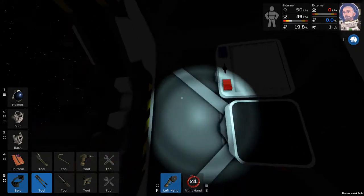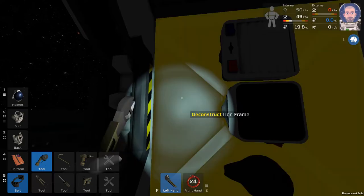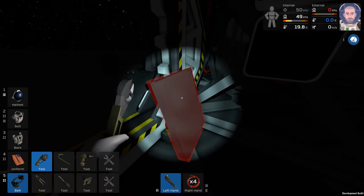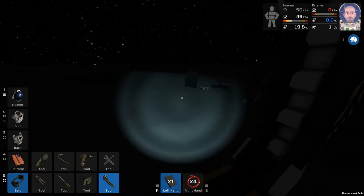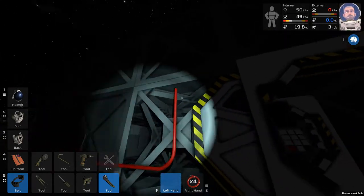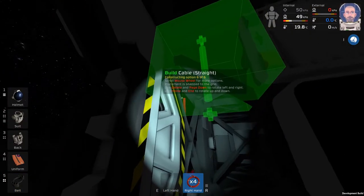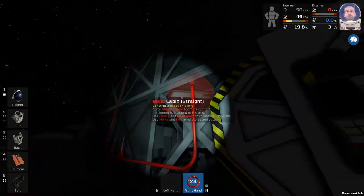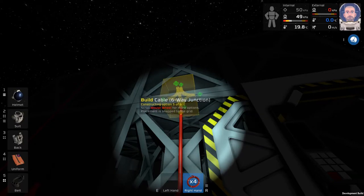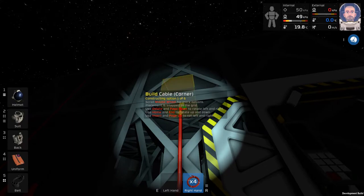Let's go ahead and grab our pry bar — actually it's a wrench. Now we can see our wires there. We'll merge these iron sheets here and throw them down. Now we can kind of see the interior of this frame. What we want is actually to bend in and curve in — there we go. Perfect.